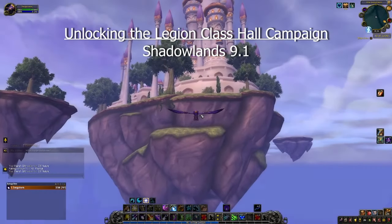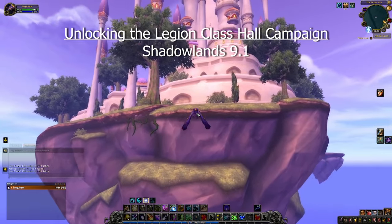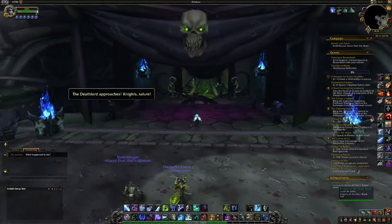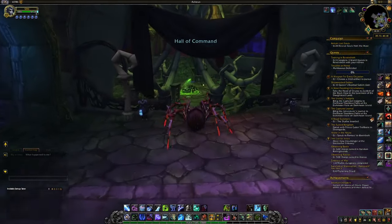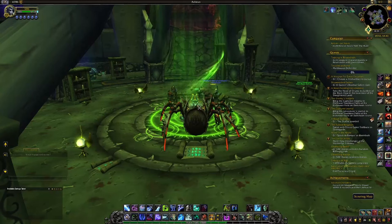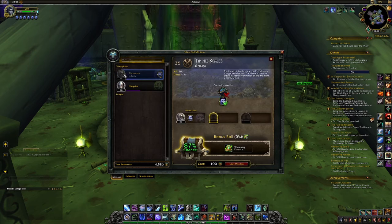One of the questions I get asked the most in the comment section of my Legion Artifact Appearance videos is how to begin your Class Hall Campaign starting in current retail. Back in both Legion and BFA, it was relatively simple because at that time we had no Chromie Time. Chromie Time has been a great addition to the game, but it has made going back to some questlines a little confusing. For that reason, I made this relatively short video to give you an easy and quick overview of how to begin your Class Hall Campaign and get your first Artifact Weapon in current retail, Shadowlands 9.1.